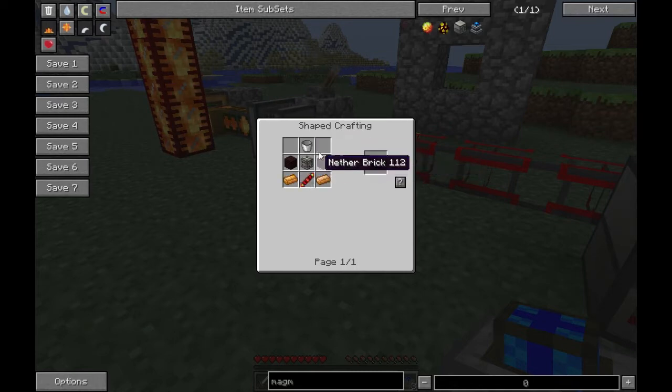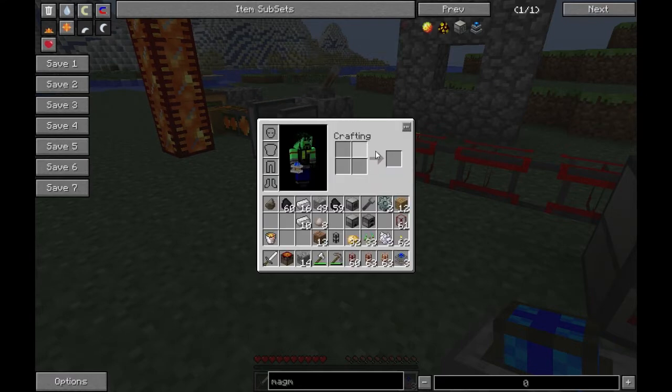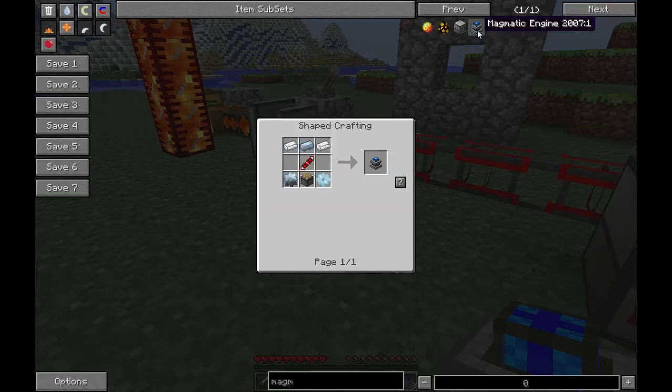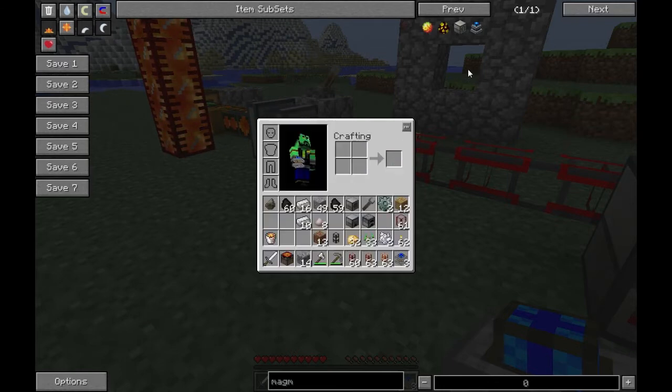The reason they all take reception coils is because all of these machines use energy - reception coil for using energy in a machine. It's funny because the magmatic engine is an engine that generates energy and it has a redstone transmission coil. It's almost like they know what they're doing.